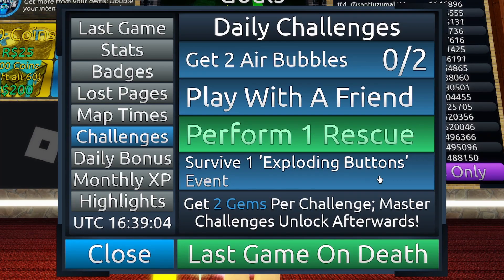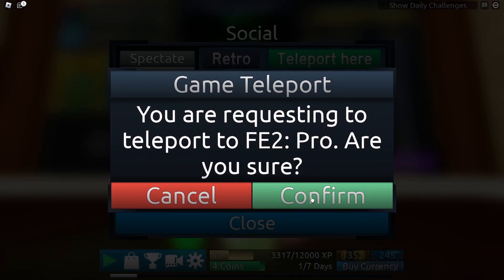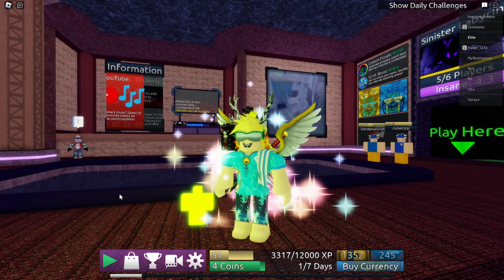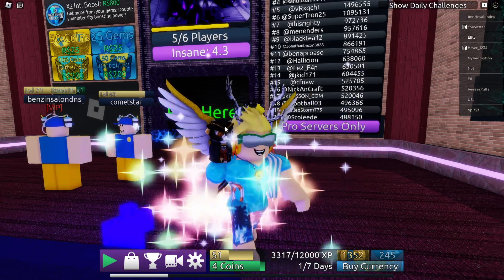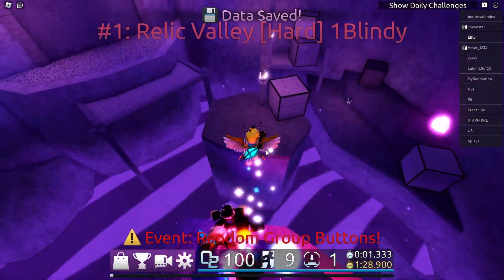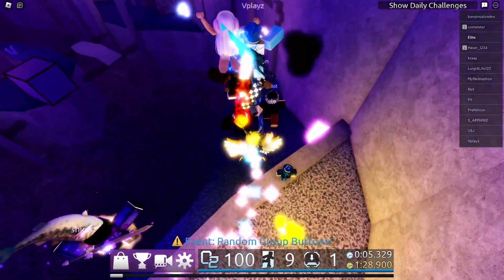It says perform one rescue — that is done. Now we can enter a pro server! Everything is still sort of purple, not as purple as the old one, and the UI is purple as well — very nice. We only got insanes going on here, so hopefully I want to get the new insanes and new crazies played. Random group buttons — we are now in Relic Valley, and the music for this goes pretty hard.